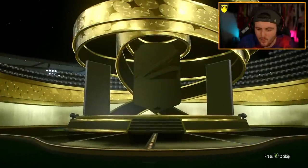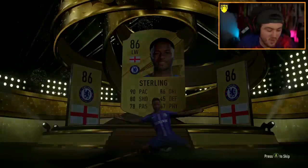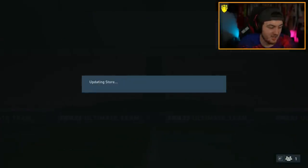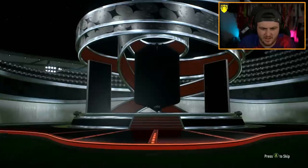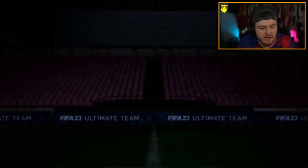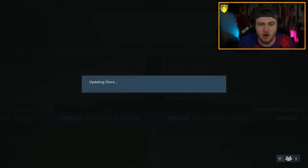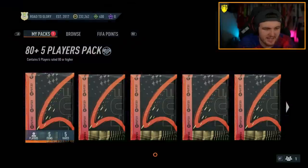We are on to some big packs — this is proper filler content, we're looking for Foot Birthdays or Foot Birthday icons. A walkout of Sterling is not bad, it's alright. 80-plus times 5 — what's this? Carlson? Kocu? It's so funny seeing all these players on Man of the Match. I know them all through so rare, and then when I see them on FIFA it just messes with my head a little bit. We get ourselves Insigne — lovely.